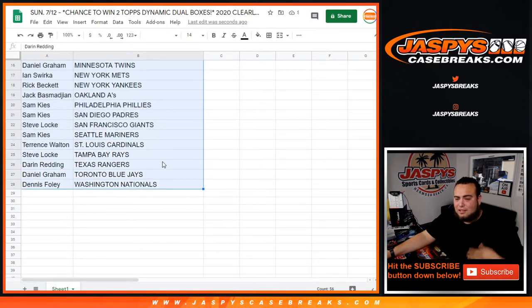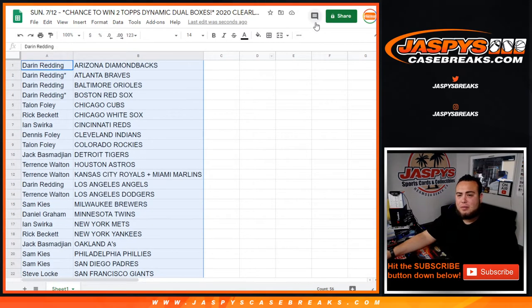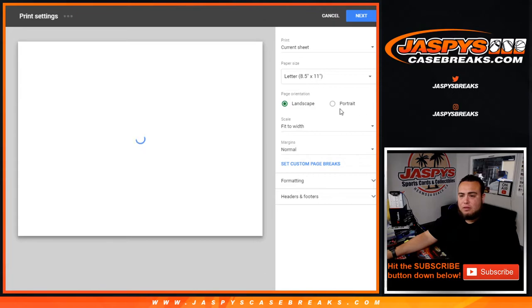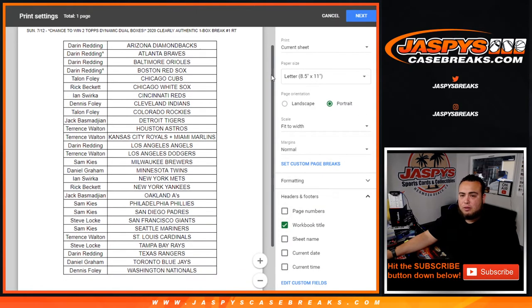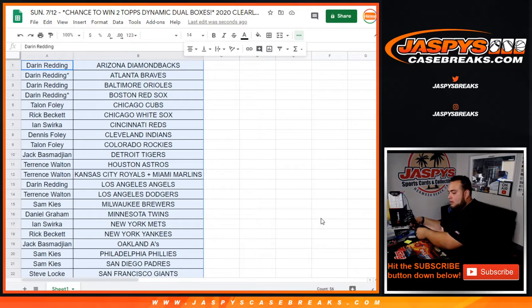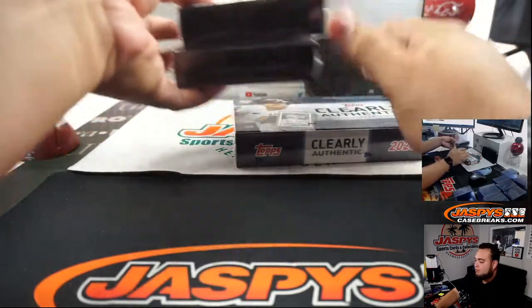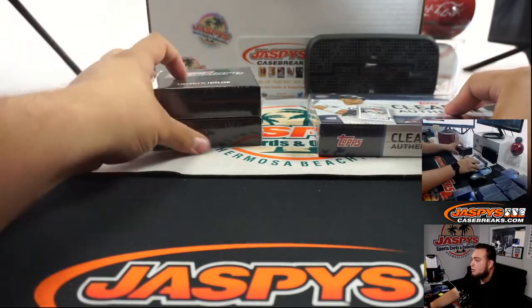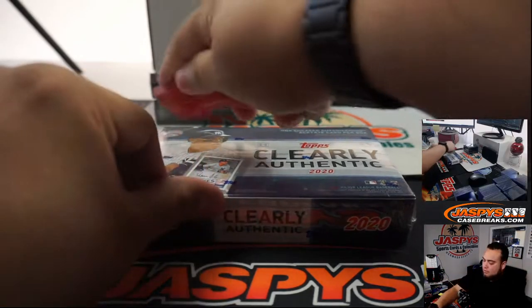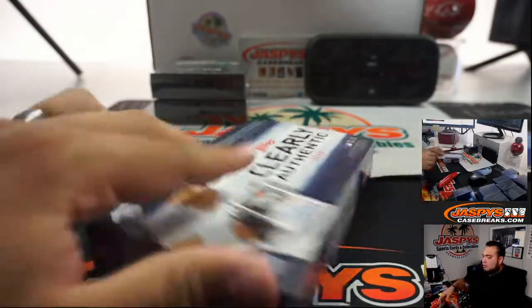No one really trades — this is kind of just a filler box, a chance to win one of these Tops Dynamic Duel boxes. Close the trade window, guys — stick with what you got. Just one hit coming out of this box, Clearly Authentic, very popular and very good price point. And then we will give away the two Dynamic Duel boxes. Number one gets number one, number two gets number two — top, bottom. Good luck.